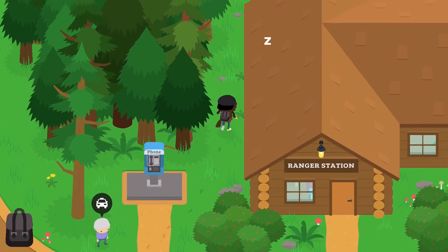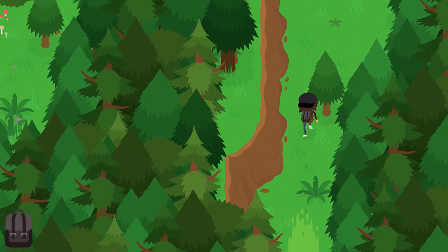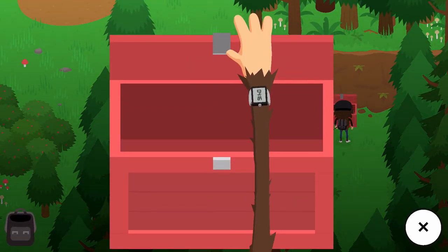For the next one, once you come out from the lake area just head up to the ranger station and go behind it. This little green path should take you right up behind the RV park, and here's another red cache for you.